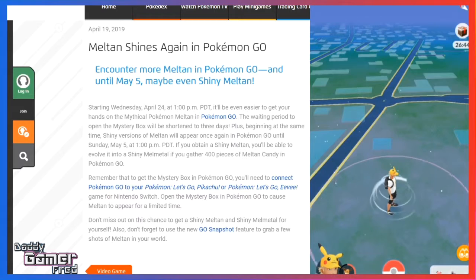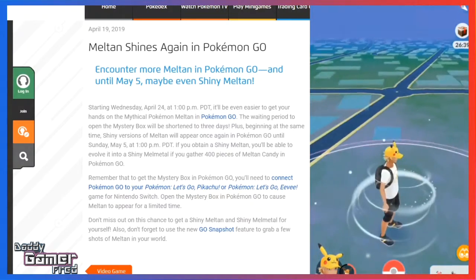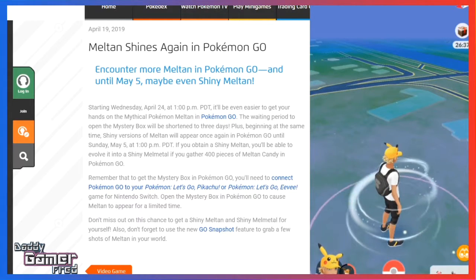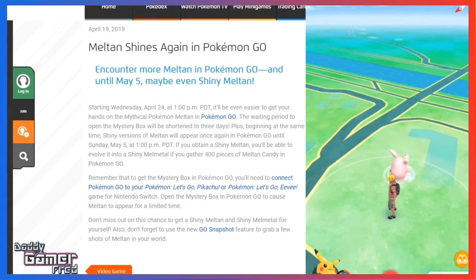Do note that you can use multiple Pokémon GO accounts on any Nintendo Switch that has Let's Go Pikachu or Let's Go Eevee installed. There's no lock — if your friend has a copy of the game and wants to grab Meltan, they can do so as well. It doesn't limit you to only one Pokémon GO account.